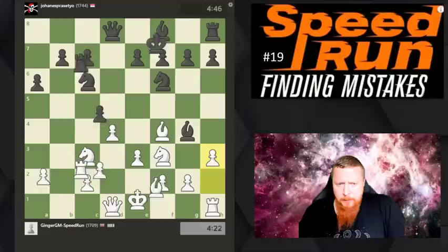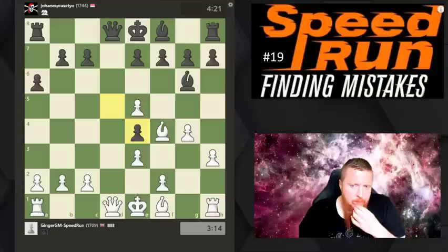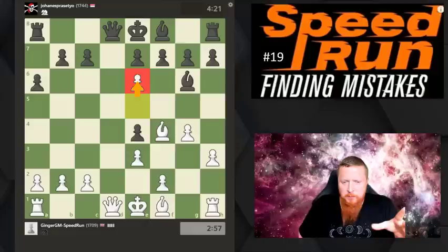Let's take a pawn with check - everything is combining perfectly. We're probably even going to be able to swap off the rooks next move. Remember: when you're material up, exchanges are very handy. I've got to watch out for stalemates. Looking back at the game - where my opponent played this much better positional move everything looked okay, but we got to a position where maybe taking with a pawn was a big mistake. He needed to take with the bishop.